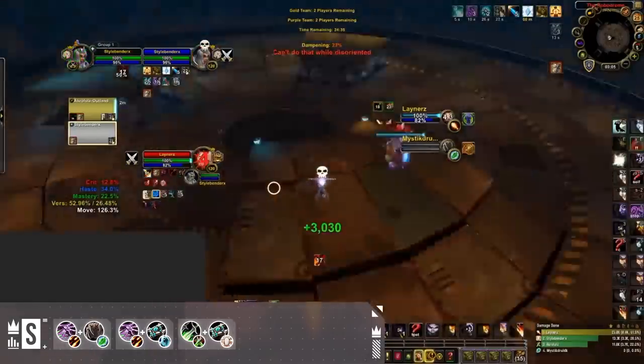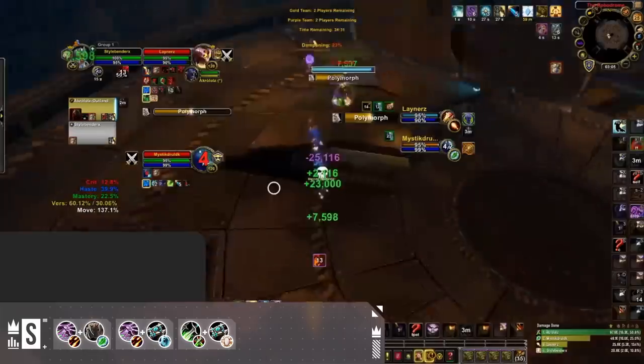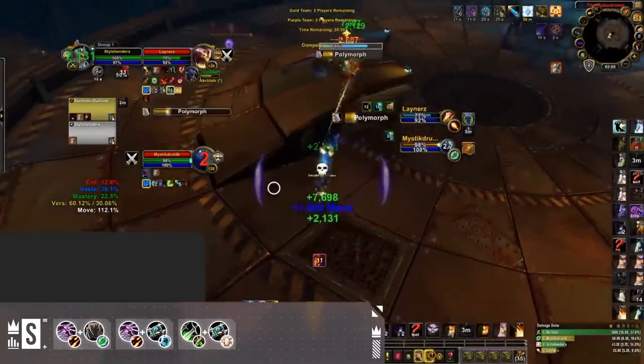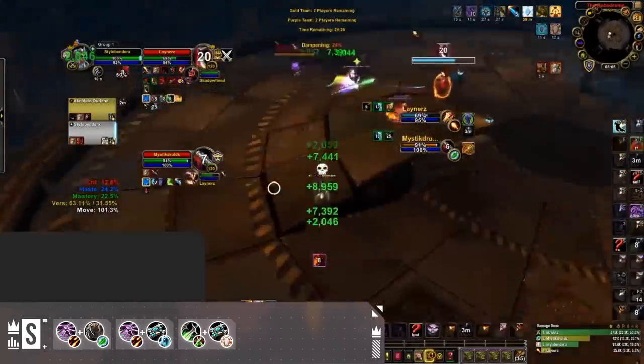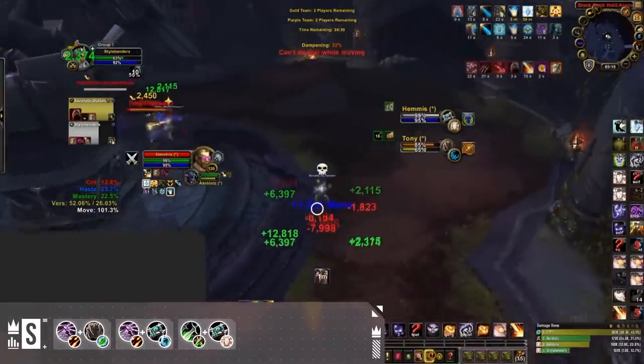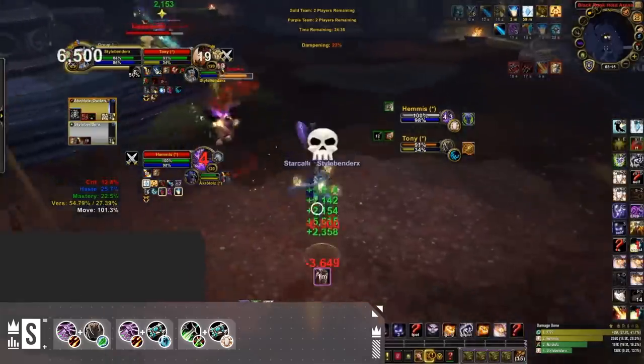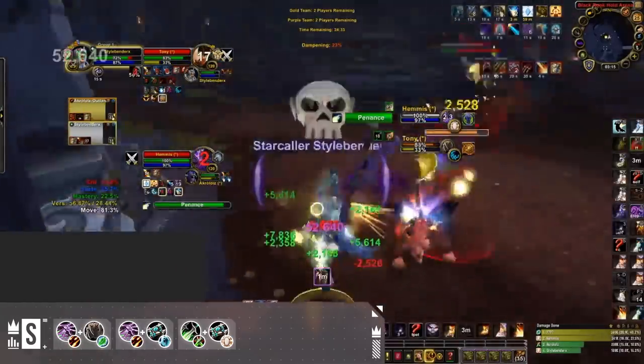The next composition making it into our S tier is going to be Assassination Disc Priest. This comp has super high damage coming out from both the Priest and Rogue, high lockdown, and even the ability to CC. Assassination is hands down one of the best melee in 2v2, and allows the Disc Priest to play to their strengths and assist with damage during kidney shots. Just an all around strong composition.